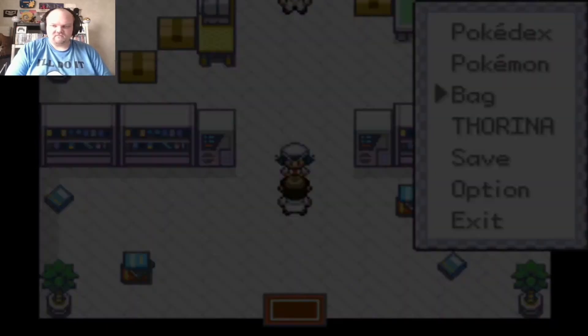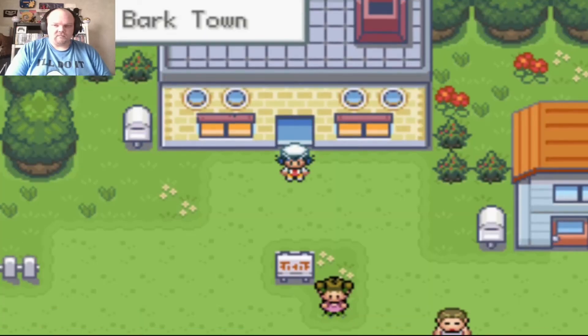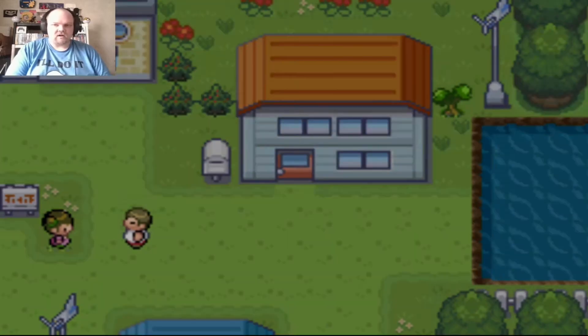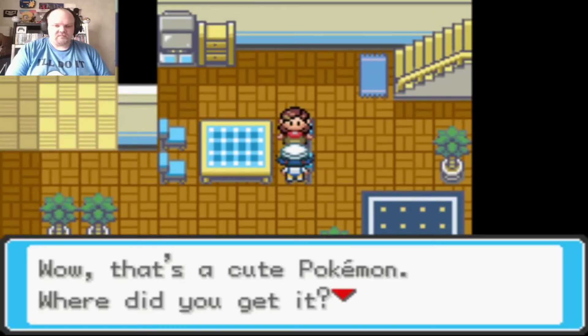If I don't talk to my mom, she'll end up calling me around Route 30. I talk to her and she gives me an Amulet Coin. She's leaving on another adventure too and asks what she can do for me.